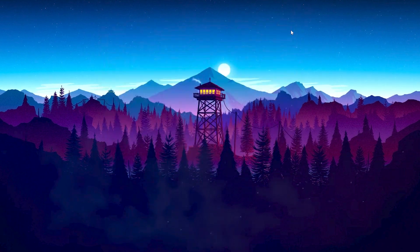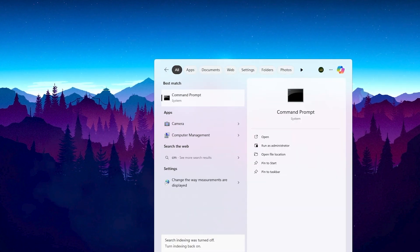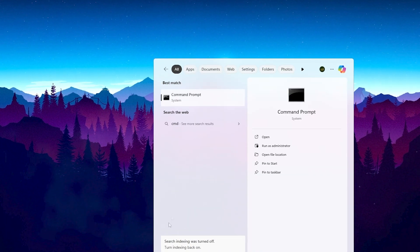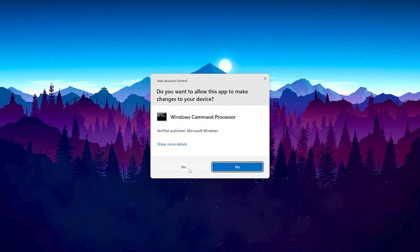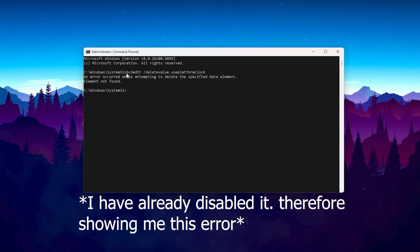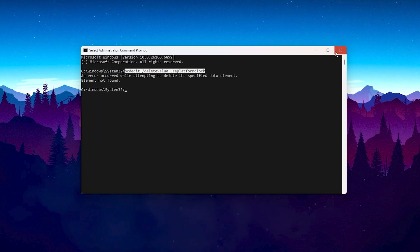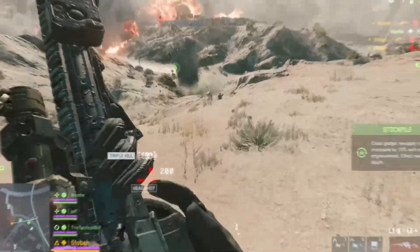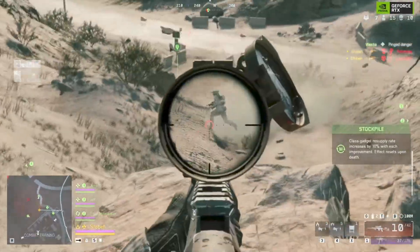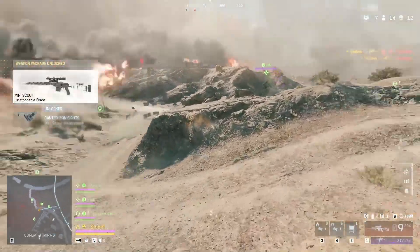To fully turn it off, we'll also use Command Prompt. Press Windows plus S and type CMD. Right click on Command Prompt and choose Run as Administrator. Type this command and press Enter: bcdedit /deletevalue useplatformclock. Close Command Prompt and restart your PC. After this, your input delay will drop noticeably and your mouse movement and aiming will feel much snappier in Battlefield 6.